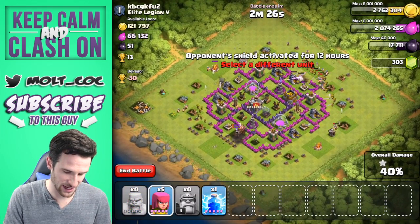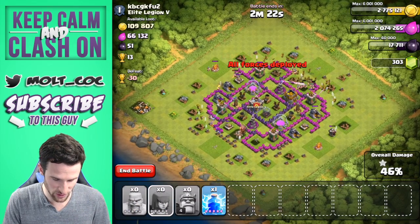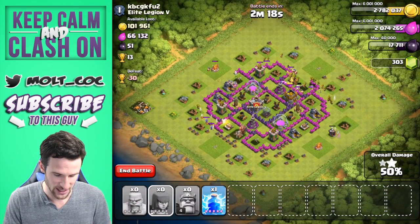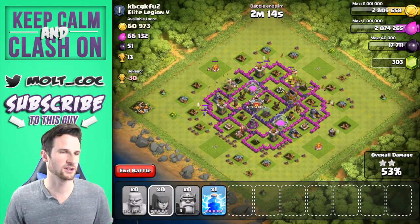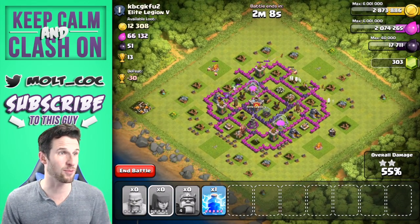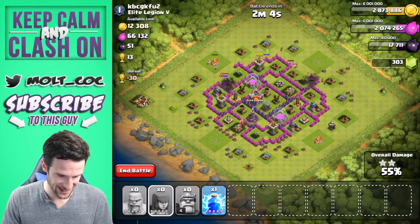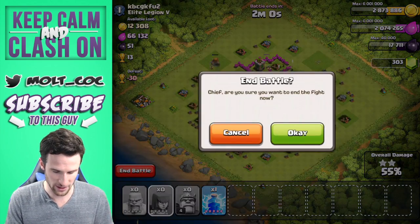We already got that one gold storage. I know he's got clan castle troops — I was too busy looking at the top of the screen. We only have one lightning spell so we can't take out any mortars. The biggest thing is taking out that wizard tower because it is going to wreck our troops. There we go — the mortar will do some damage but those archers are too numerous for the mortar to handle. We just got a whole bunch of gold — that was a great find!